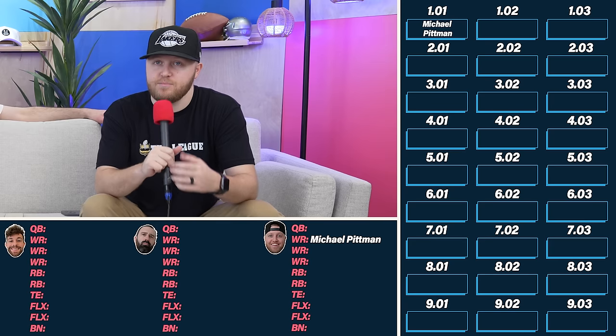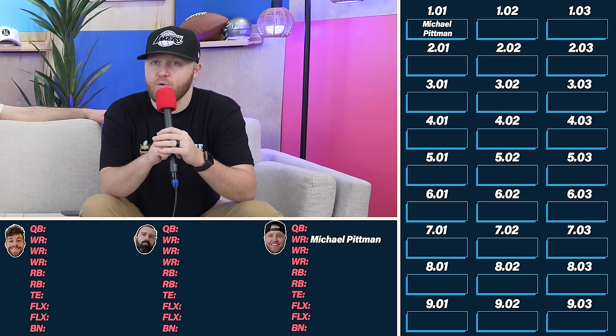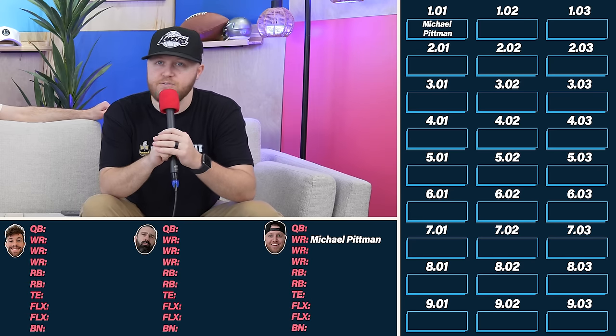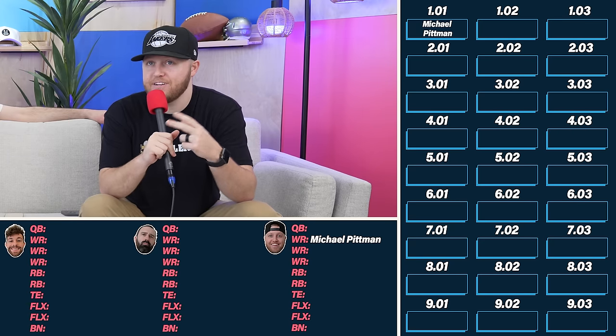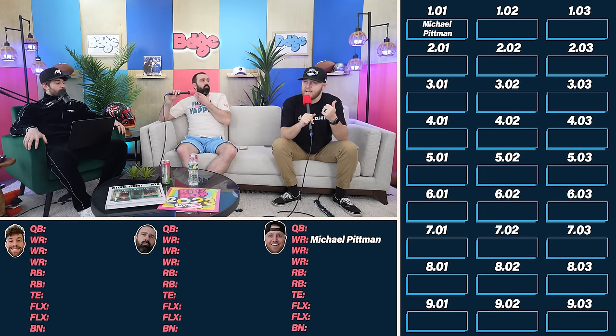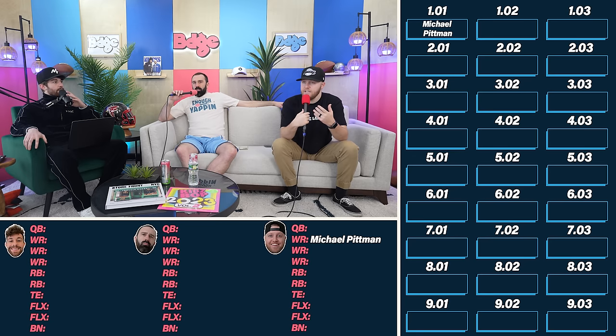Michael Pitman Jr. — I think he's the best wide receiver on the board. Some people could argue Tee Higgins, but I think Pitman is a little bit better, especially this year. He got a franchise tag and then an extension with the Colts — it's the tag plus a three-year extension, so four years total. He'll be the alpha with Anthony Richardson.